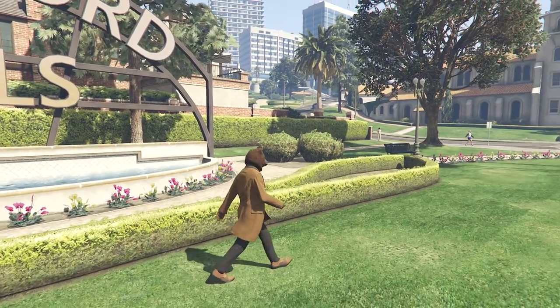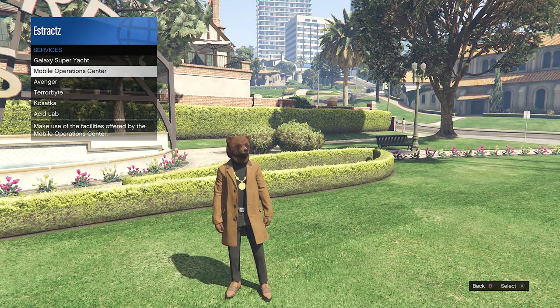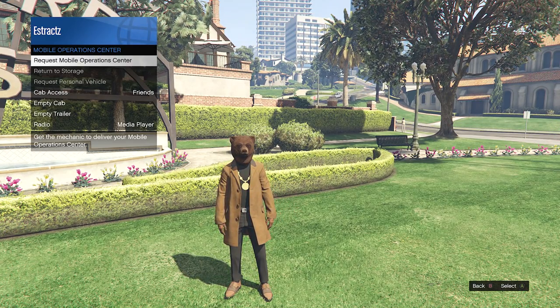For the first part, I'm going to show you how to get the Black Joggers. To do this, just pull up your interaction menu, go to Services, go to Mobile Operations Center, and request your MOC.